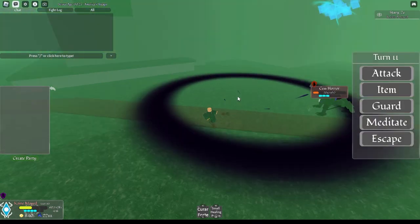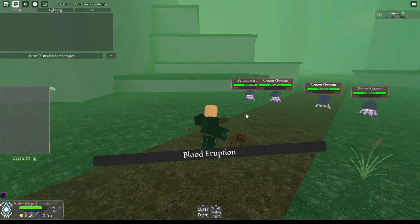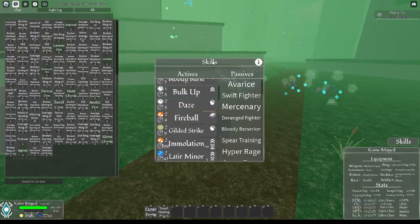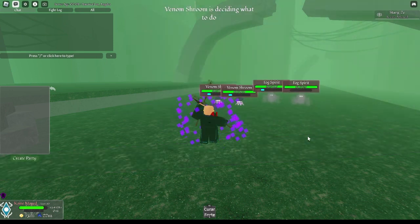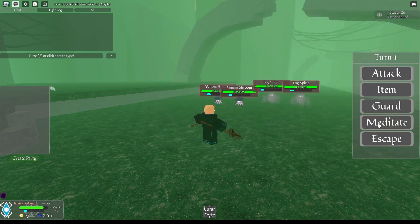Doing some quick calculations, we can determine that the percentage increase of damage you deal is around 58 to 59%, which is huge. Saving your most powerful moves for the last turn of Absolute Radiance helps your damage output a lot. Now, it's not terrible for solo play because you still get a 58% buff to your damage. However, in that same amount of time, you could have buffed yourself with Bulk Up and Bard moves in order to one-shot enemies. Absolute Radiance is best used in a team or boss fights — the cost is not worth it solo.